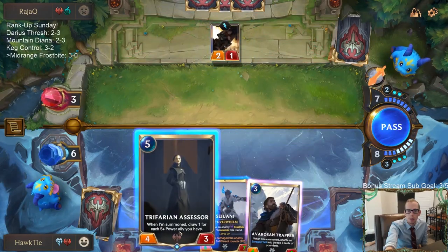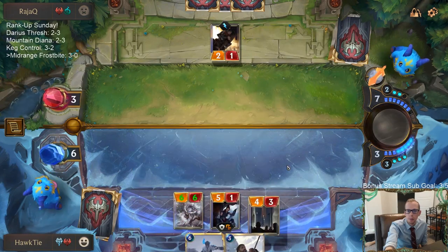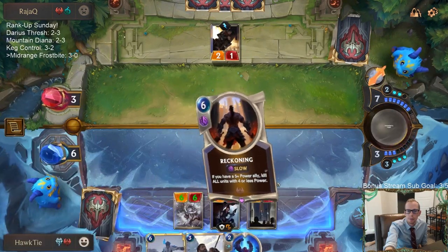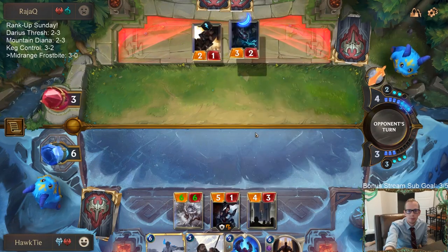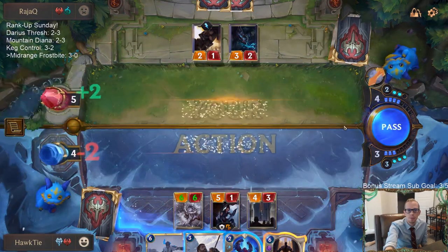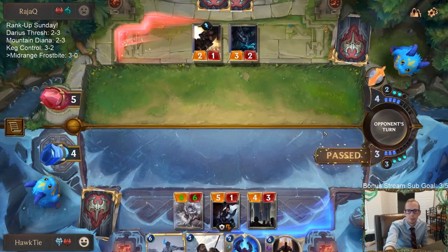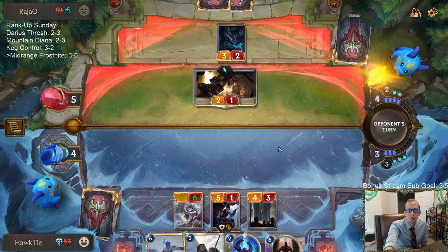I can get two blockers by going Trapper and Assessor. Let's lead with Assessor. Troll Chant — there you go. Doom Beast. Two blockers for those two right now. Two-for-two blockers.